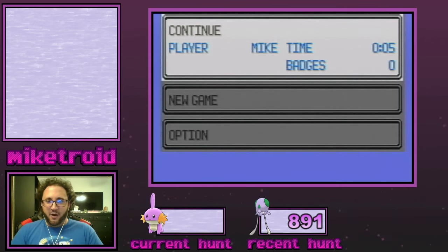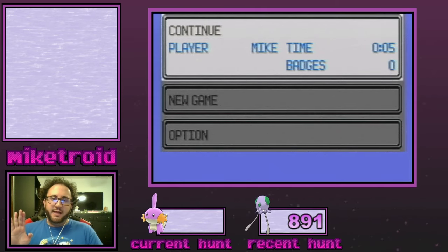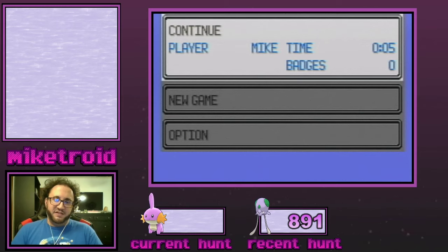Let me know if you guys have any questions on this tutorial. I know this is quite a bit different than my other hunting tutorials, but this is pretty much the best and only way to hunt Emerald starters. Let me know if you have any questions down in the comments below, and hopefully you found this informative. If you'd like to watch me shiny hunt live, you can do so at twitch.tv/MikeTroid34 — we're live every Monday, Wednesday, Friday, and Saturday from 8 to 11 Eastern Standard Time. Take care guys and I'll see you in the next one.